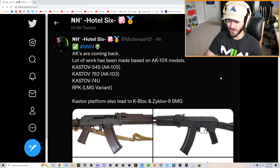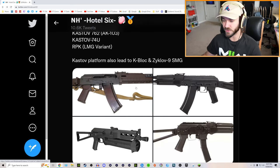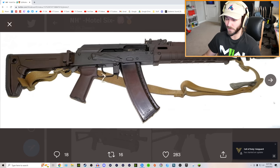Apparently there are a lot of different variants of the AK coming to Modern Warfare 2. I'm guessing these are the in-game names: we have the Castoff 545, which is an AK-105; the Castoff 762, which is an AK-103; the Castoff 74u, which we actually got to use in the beta; and then the RPK, which is an LMG variant. I don't know if these are in-game pictures or just from Google.